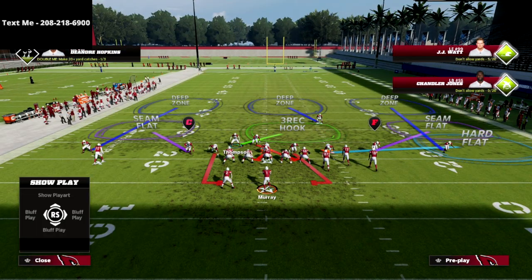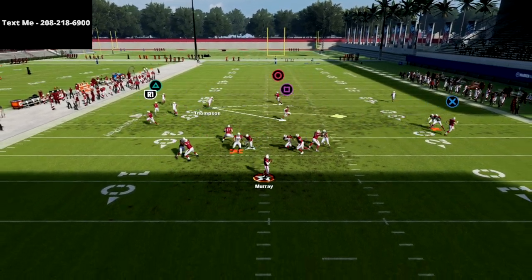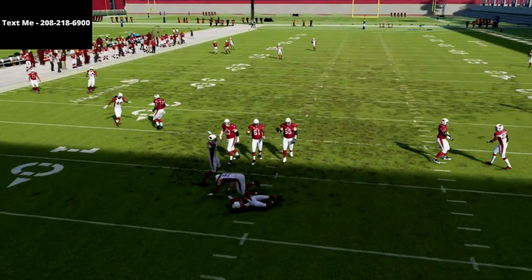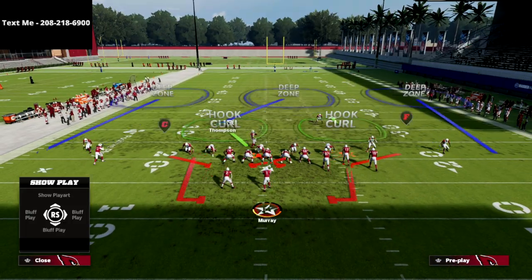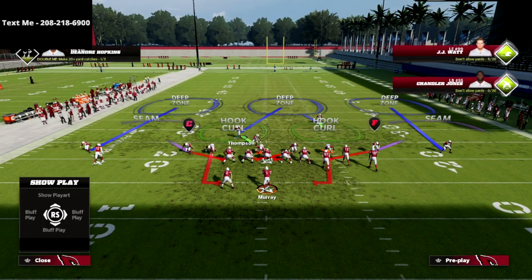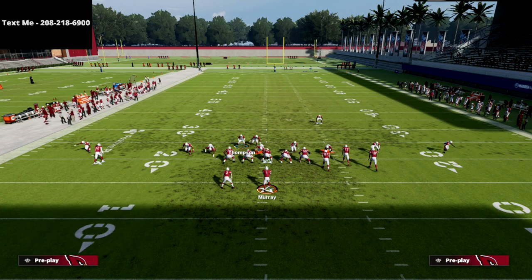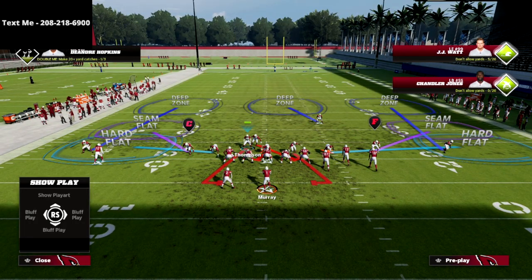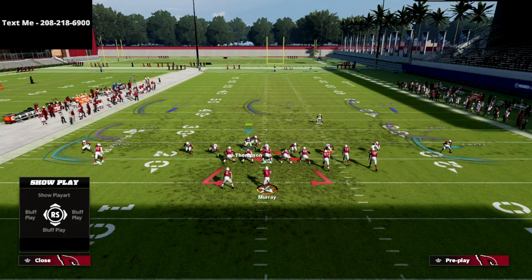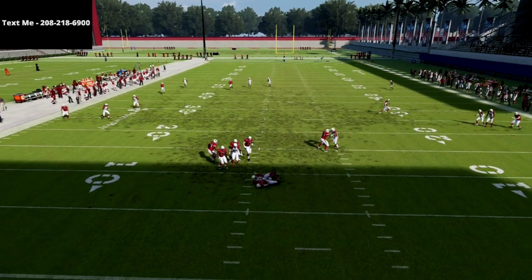What I like about this defense is it gets my user down in the gap, which allows me to use them for the run. The pressure just consistently disengages and sheds, and again, you're only sitting four people. If you want to blitz your user, you can actually drop both of these guys out, then contain, and drop your user. So you're only blitzing three people, and you'll have a pretty good shot at getting this disengaged even better with just sending three.